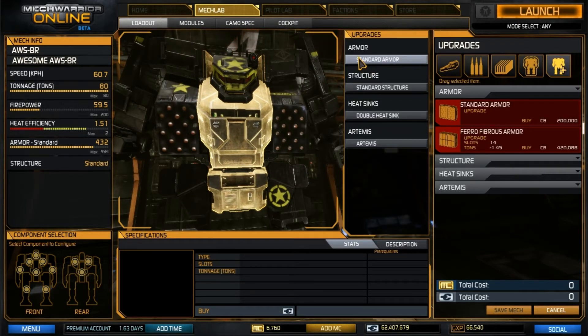For upgrades, we are going to have standard armor, standard structure, double heat sinks — which is pretty much a must on most any mech — and also the Artemis missile system. So we will need to afford double heat sinks, which is a 1.5 million C-bill investment, and then Artemis, which is a pretty good investment as well, given how much ammo and launchers you'll have to be buying.